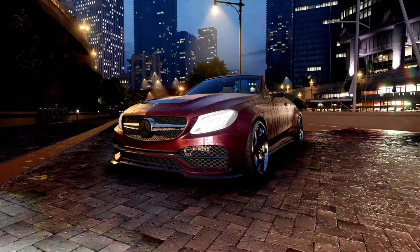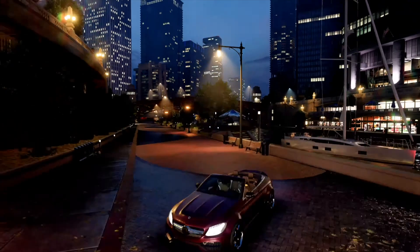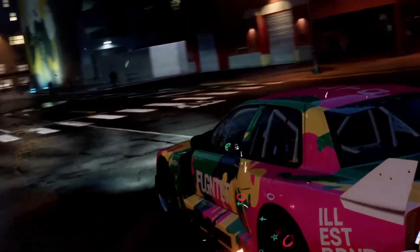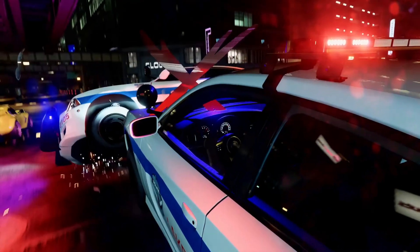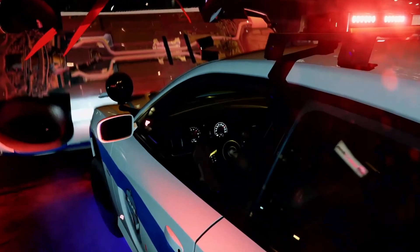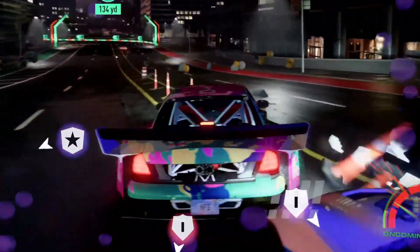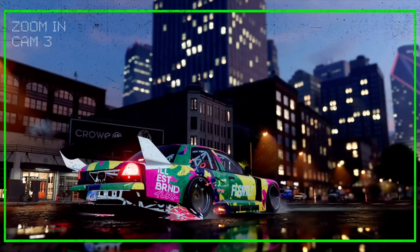Moving on to the interiors — don't get excited, we still don't have cockpit view. But as we can see, the Crown Vic and cop cars have proper interior lighting, which tells me they did put a lot of effort into making the interiors look better. And hopefully, now that we have roll cages and everything, I hope there's interior customization.